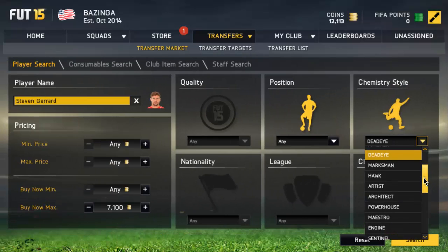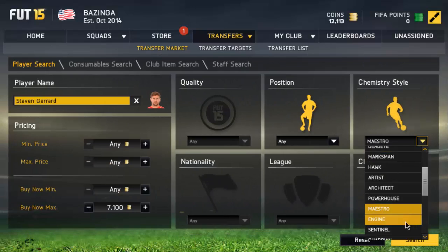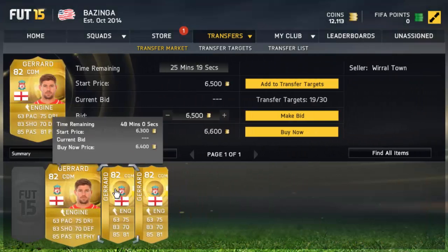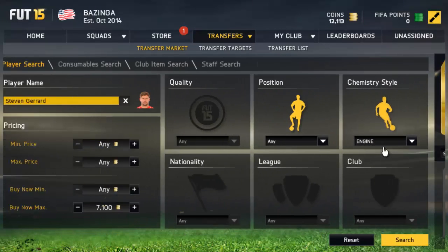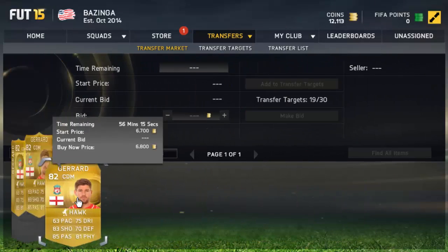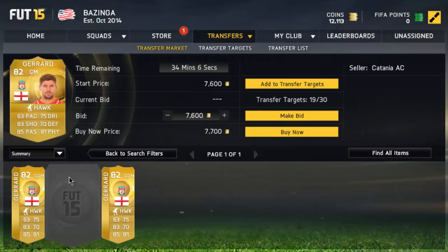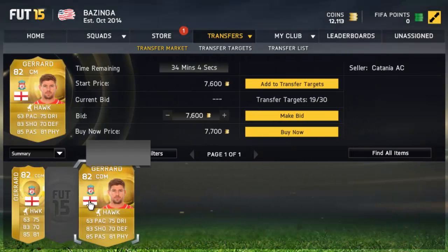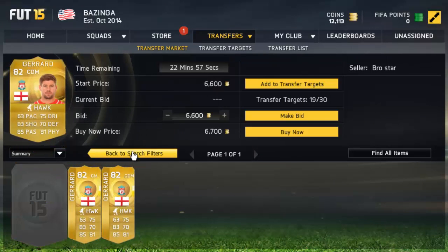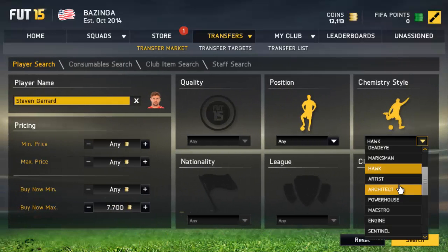You can also scroll through midfielder and striker chemistry styles, which work really well with Steven Gerrard. For example, Hawk does work — you can see cards at 6,700 and 6,800. The next cheapest jumps to 7,700, so you can pick up the 6,800 and 6,700 listings and sell them one by one for about 7,500 coins, bringing in some nice profit.